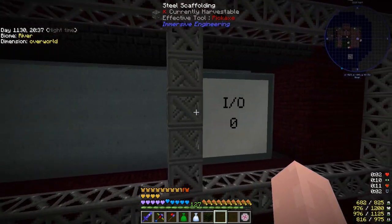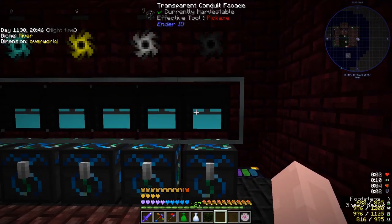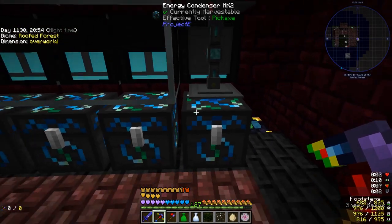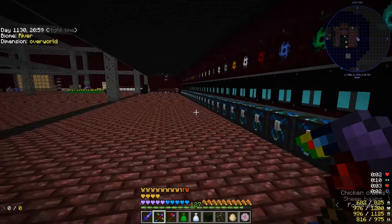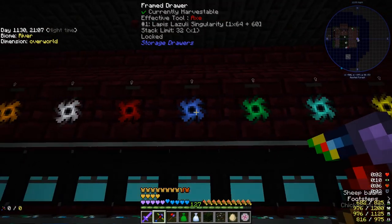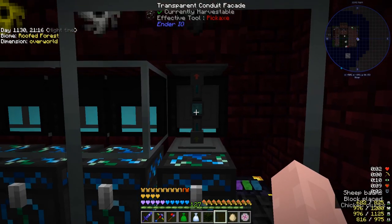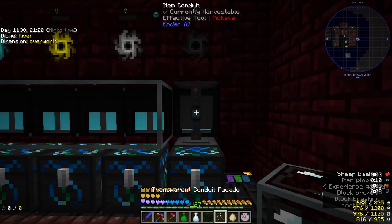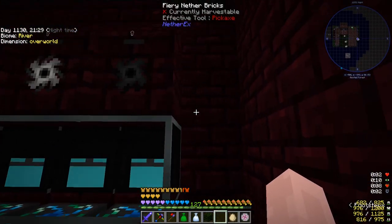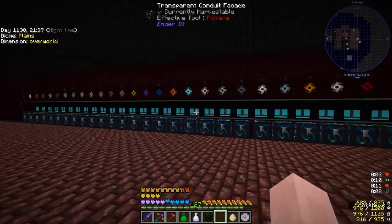This massive vibrant capacitor bank is feeding every single one of my compressors. The quantum compressors are now full up on power — all of the octuple compressed cobblestone gets dropped in and it generates whatever material I need to make all of the singularities. I'm using transparent conduit facades to hide the conduits in the front feeding from the chest to the compressor and compressor to the drawer, so it looks clean while still doing its job.